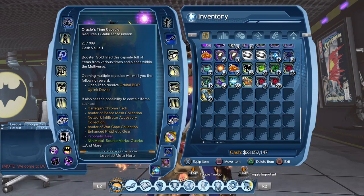In the Oracle Time Capsule we have the Harlequin Chroma Pack, the Avatar of Peace Mask Collection — that's 12 collections which allows you to get the mask for Dove — and the Avatar of War Cape Collection, which is a set of collections to get the cape from Hawk. There's also the Network Infiltrator Accessory Collection, the Enhanced Prophetic Gear, which should be the Oracle set of gear, and the regular Prophetic Gear.